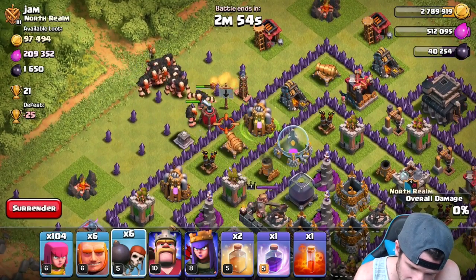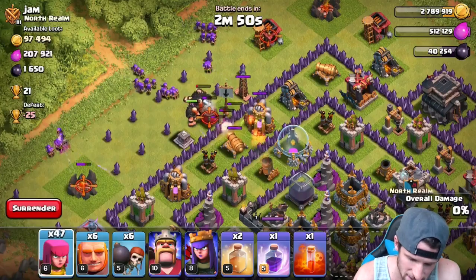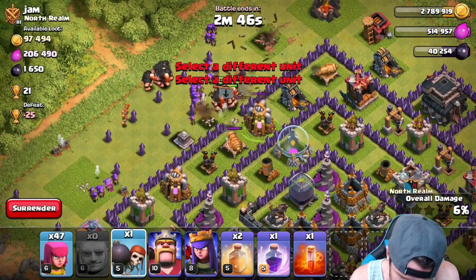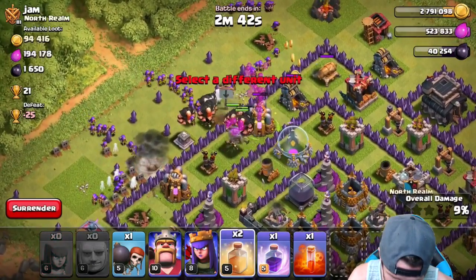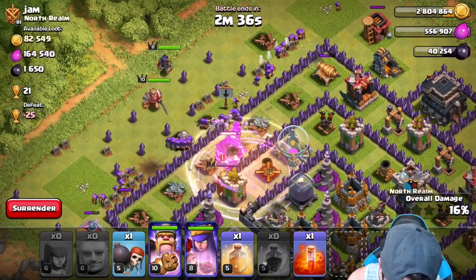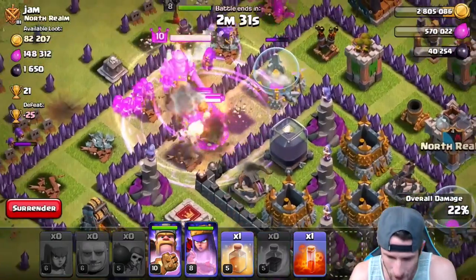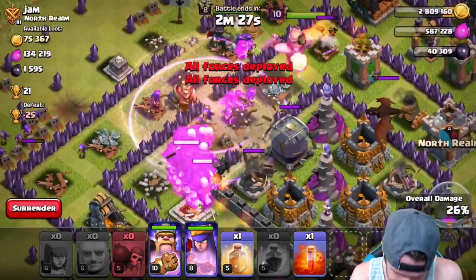We're gonna drop off the rest of them, get in some wall breakers, and start spamming our archers. Get them up in here, get a couple more giants going, get those wall breakers in there. Come on giants - my dog is messing with me again, which is about to be really stressful. We're gonna drop off a heal spell right here as well as a rage spell, drop off our king, drop off our queen, and one more wall breaker. It's heading in - if that wall breaker makes it through with that rage spell there... yes! The wall breaker made it through!